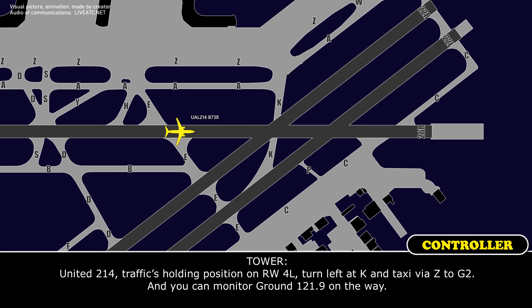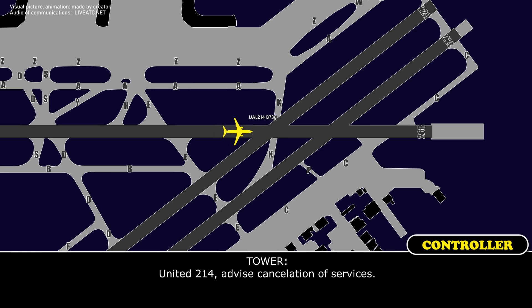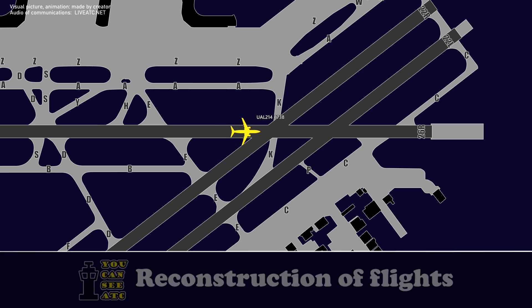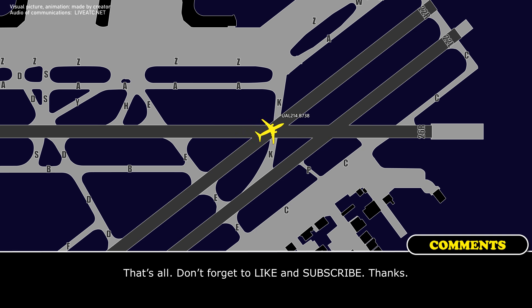United 214, traffic holds in position runway 4-left. Turn left to Kilo, contact via Zulu to Golf 2, and you can monitor ground on the way. Left to Kilo, Zulu, Gulf 2, over to ground for monitoring. Thanks for your help today, have a great day. United 214, advise cancellation of emergency services. Cancelling emergency services at this time.